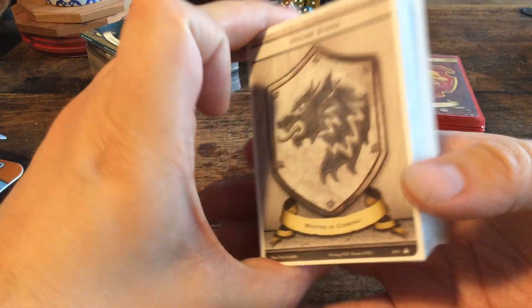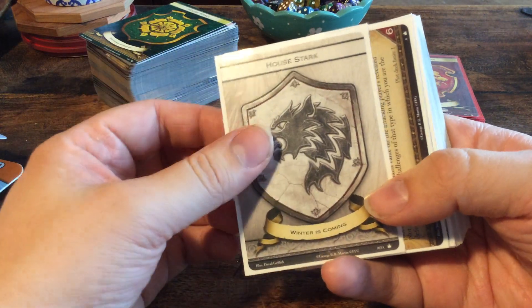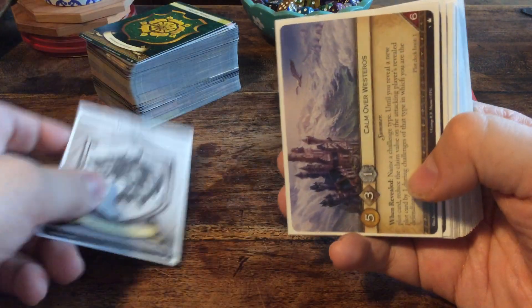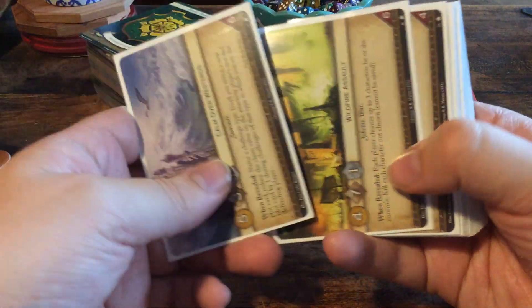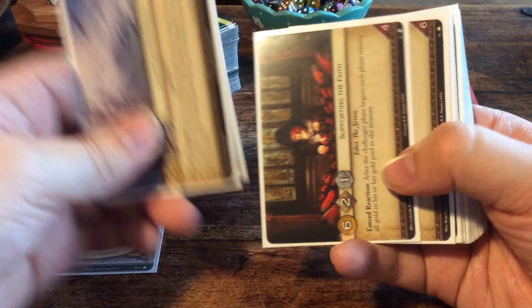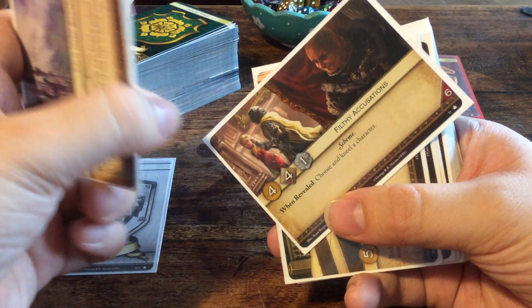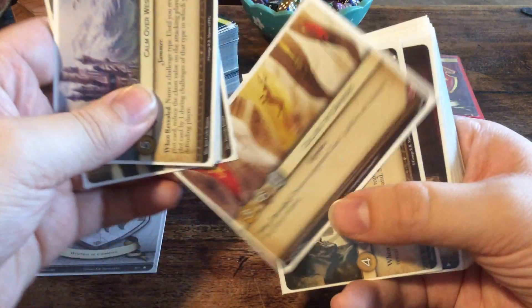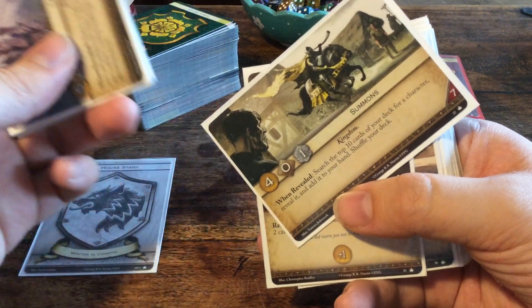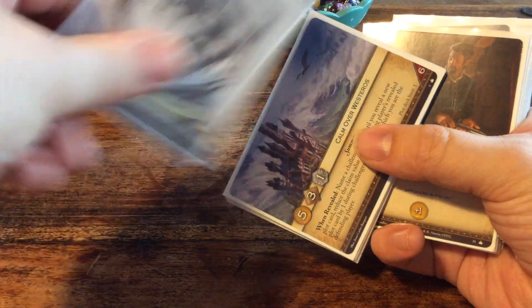As depicted in the rule book, you can build everything yourself, but the first deck is from House Stark. It tells us to play with: Calm Over Westeros, Wildfire Assault, Supporting the Faith, Filthy Accusations, Noble Cause, Calling the Banners, and Summons plots. That's it for the plots for House Stark.